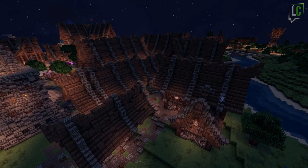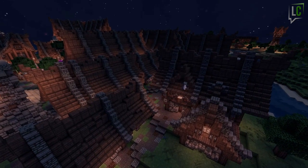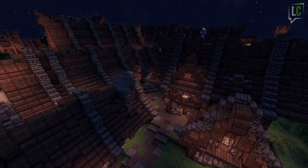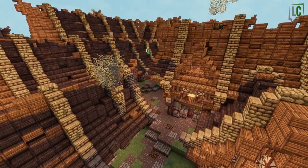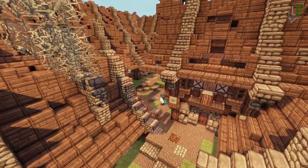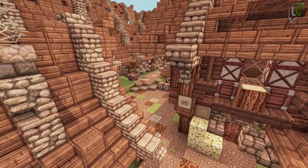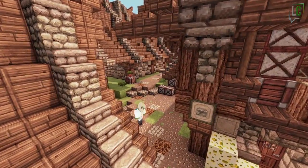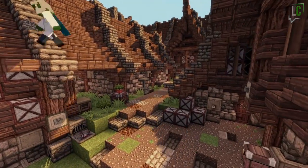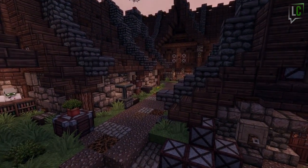Something else you may have noticed since the beginning is the roof blocks — I've been changing them to break the perfect linear feel. That means a slab here, a block there, turning a staircase upside down somewhere else, to give it a soul in a way. You might think that the village looks run down, which to be honest might be true. But remember that it is the middle ages, and even though this is a wealthy neighborhood, I find it looks good when things are broken up here and there.